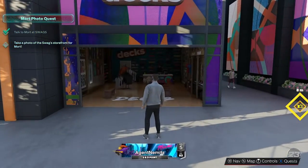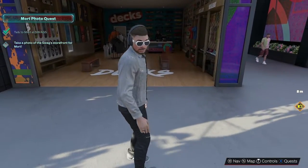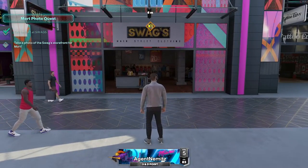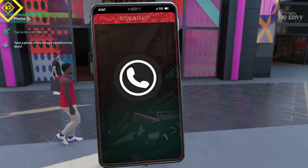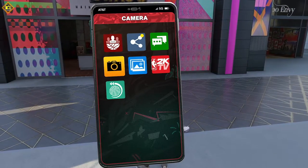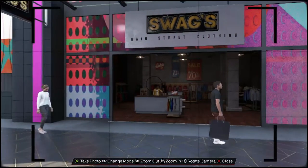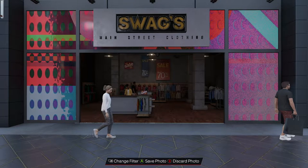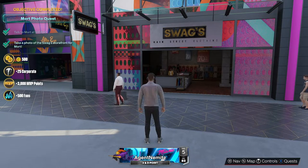I can do that — really simple. You just got to come out here, face the direction of the Swags storefront, pull up the phone, which is left on the D-pad, then go down to camera. Now we can take a photo of the Swags storefront. I'm going to go ahead and take the photo — that lady's in it, too bad. You can change the filter, but I'm not going to. Then you hit save photo.